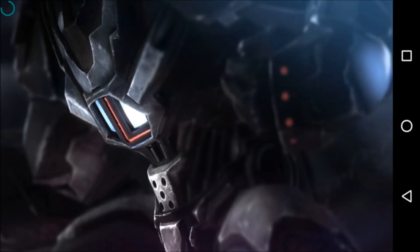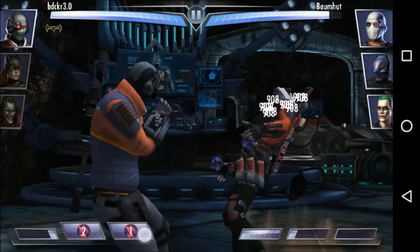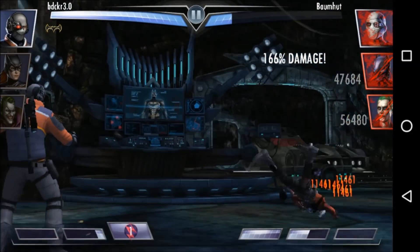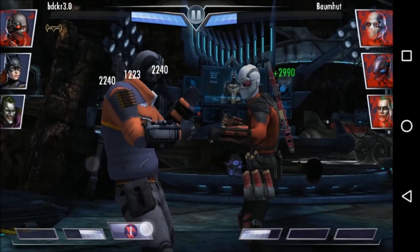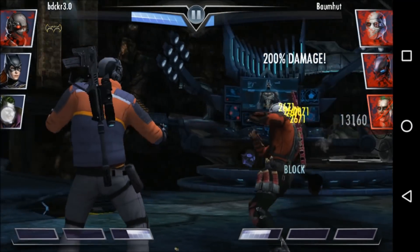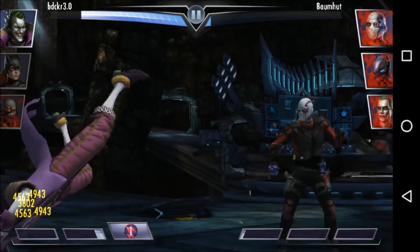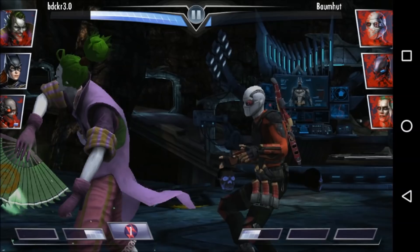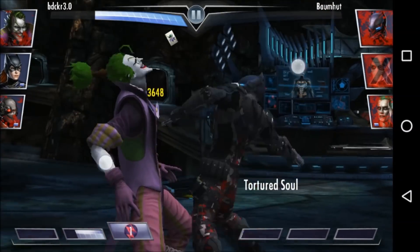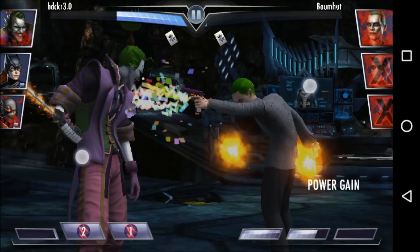So first we started with Deadshot as a basic damage dealer, and he's really good at that. Then we played around with him as a special specialist. Now we're going to focus on a special specialist that does as much splash damage as possible. I'll read a comment from Jared Worley that explains this idea: if you gear Deadshot with a Totem, Master's Death Cart, and League of Assassin's Knives, and team him with Lord Joker, you can do 100% splash damage on his special one. The math works out to 105%, but I don't know if you can exceed 100%. If you have Deadshot crit-augmented, you should be able to knock out an entire team with four special ones in about 15 seconds. Thanks for the comment, Jared.